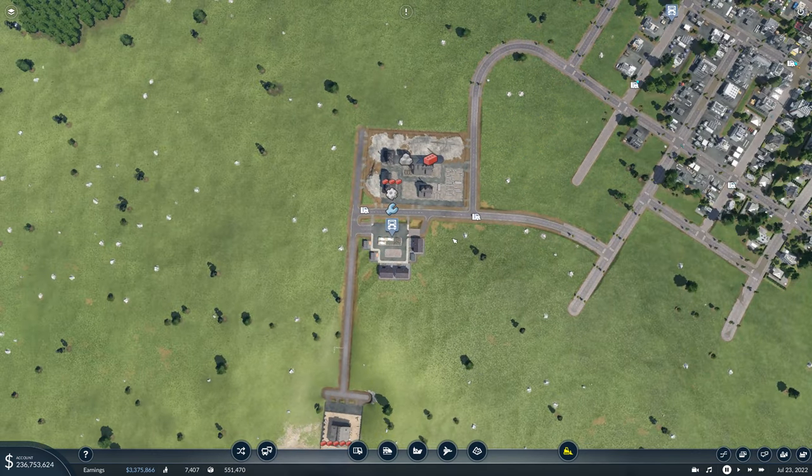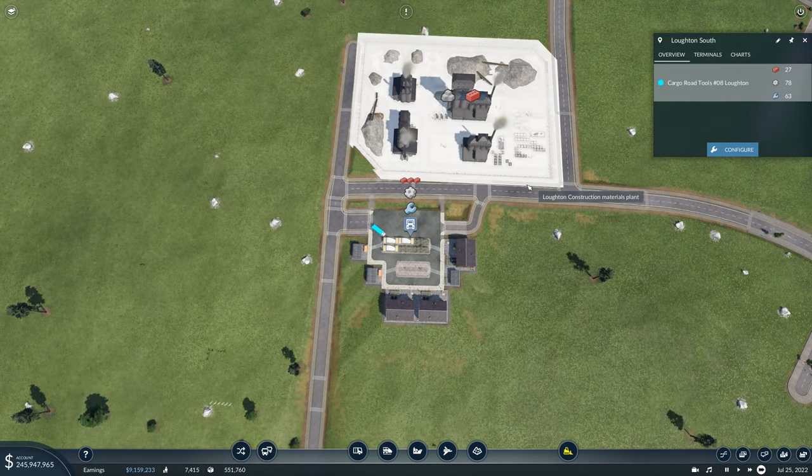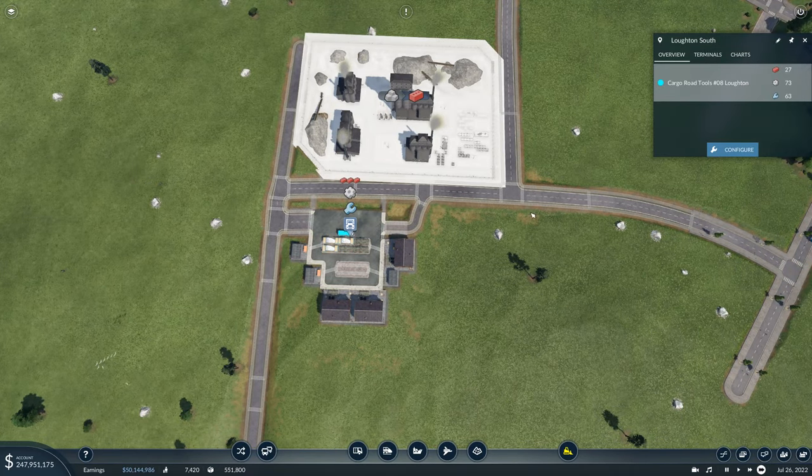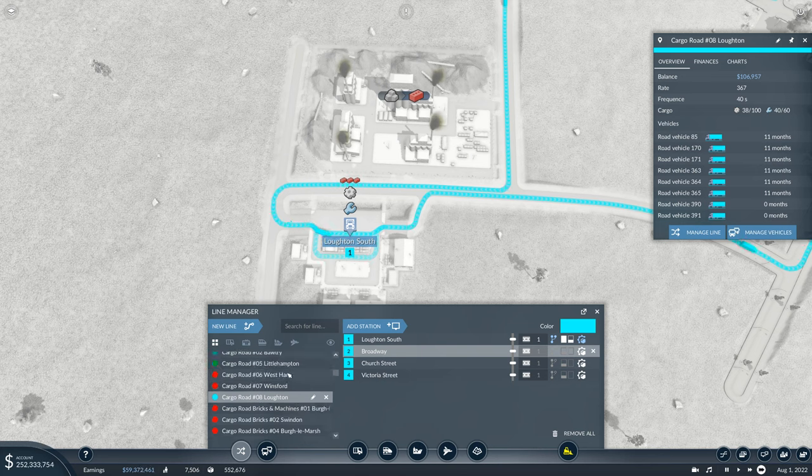This covers this area, this covers this area, this covers this area — we almost need another one down here, almost, not quite. They're not getting their bricks — how are they not getting their bricks? We've literally got a bricks factory right next to here. Come on, take some bricks. We need to remove this and make it just cargo. Let's double check the cargo routes.